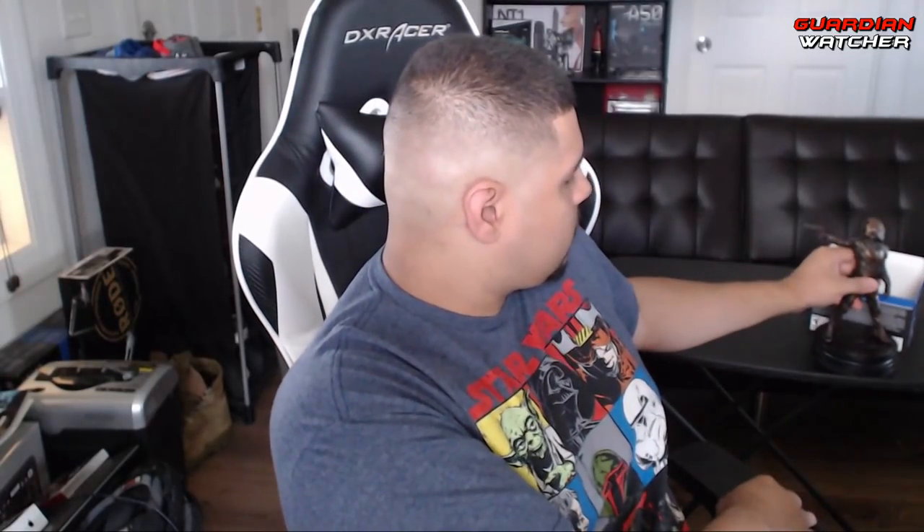Voilà! So this is the Cayde-6 Last Stand statue and it's pretty badass, I'm not gonna lie. I wish I had one of those little turntable stands to do this, but anyways this is the statue — looks pretty badass. Also in the box is the Destiny 2 Forsaken game with this awesome code in the back.